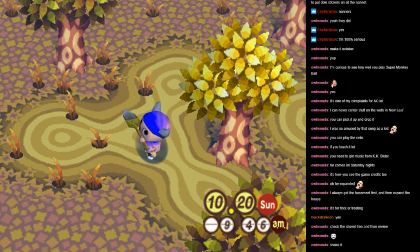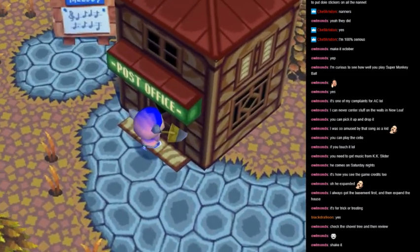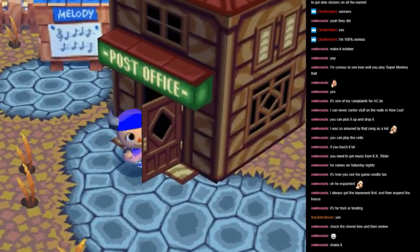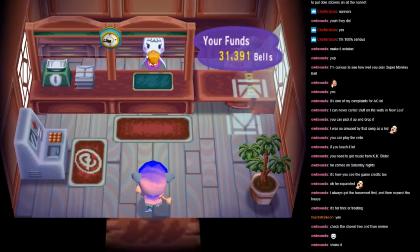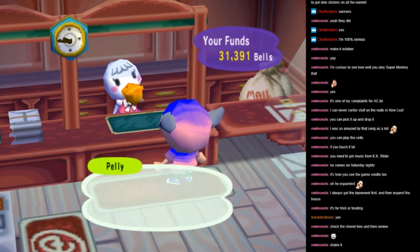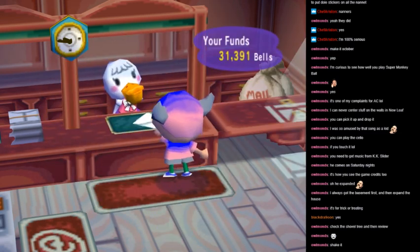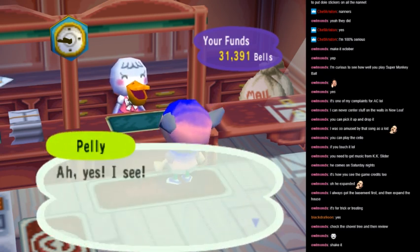Let's do a little review. So this is Animal Crossing. It was originally released on the N64 as Animal Forest, and it didn't get an American release until the GameCube, where it was renamed Animal Crossing. Unfortunately, in terms of graphics, they didn't really make any improvements whatsoever, so it still looks like an N64 game. That's why it looks the way it does.